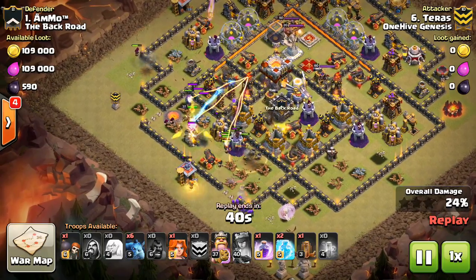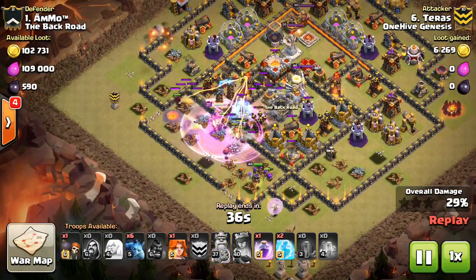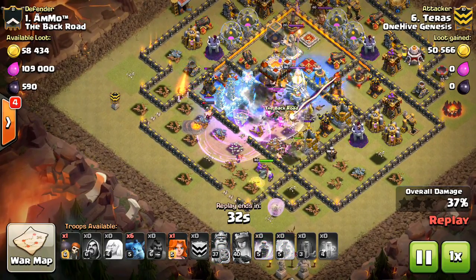The King, the Golem, and the Wizards on the left. Comes in with the Valks here, has the nice Rage, just lets them go right through the wall, and then has a couple of freezes to deal with both the Inferno and the Eagle.